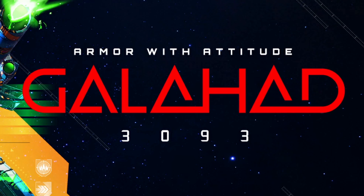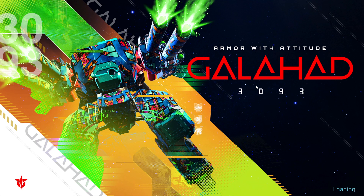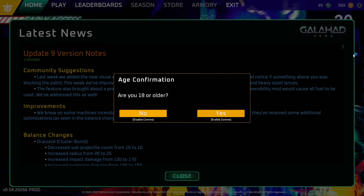Alright guys, for today we have Galad 3093, armor with attitude. I guess it's pretty much like a Titanfall game or something, I don't know. I just thought it's free-to-play and has some cool graphics, so I decided might as well play it.